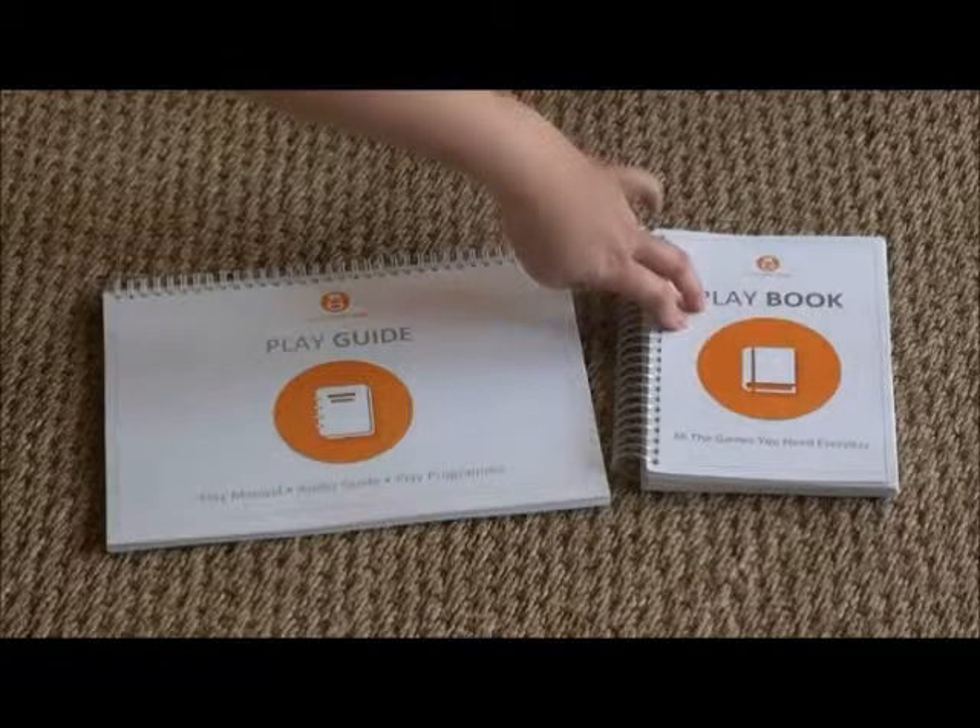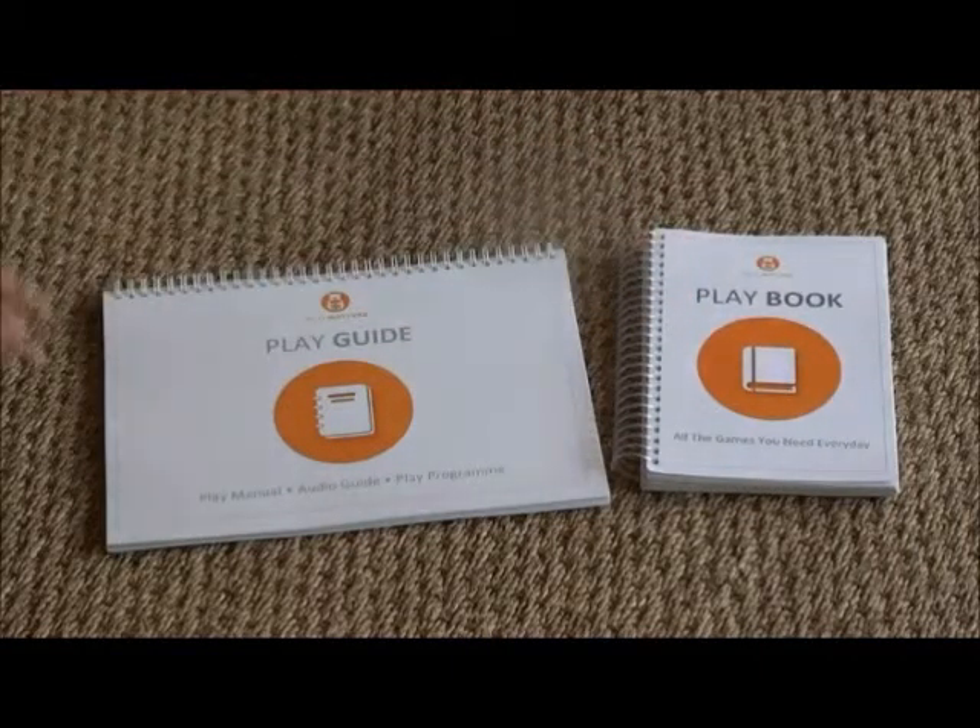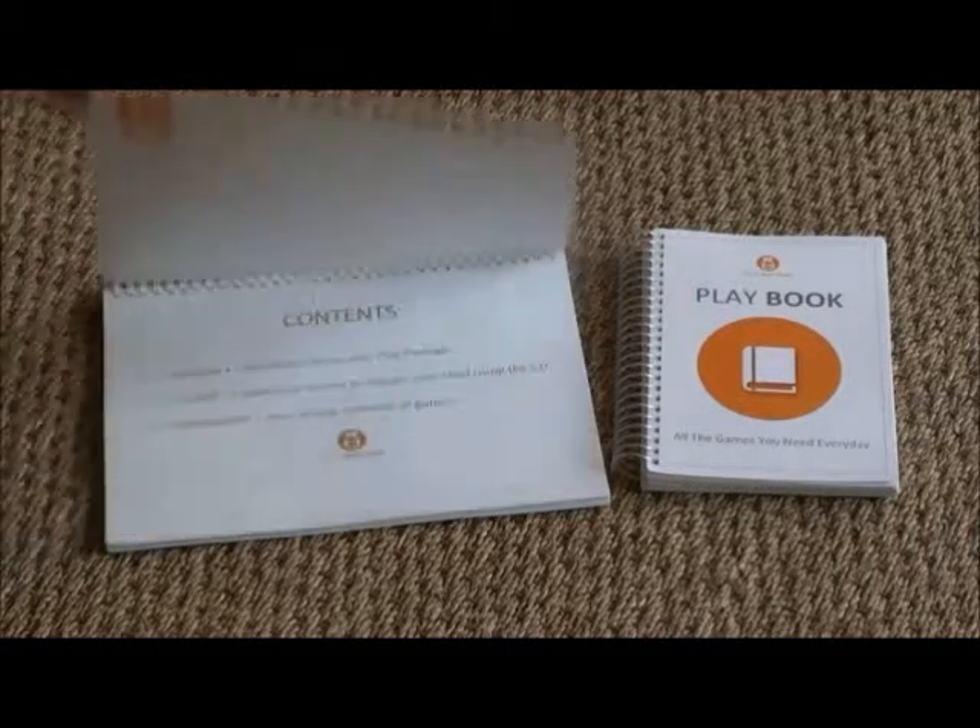The playbook contains all the games you will use during the course of the program. The play guide has three sections: a play manual, an audio guide, and a play program.